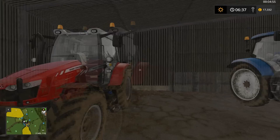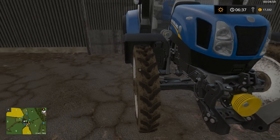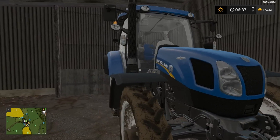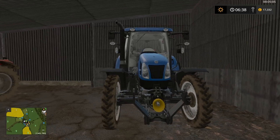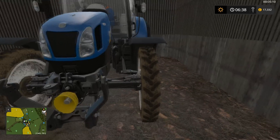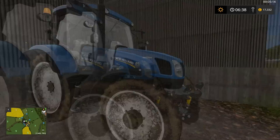We've got the Massey Ferguson 5610, which comes with the map — that's what the front loader is for. We've got a New Holland T6 with narrow wheels, or as I like to call them, row crop tyres. This is basically just going to be for fertilising. It's probably the oldest tractor in our fleet, so it's just used for that now. Maybe we'll put the normal wheels back on it and do some transporting.